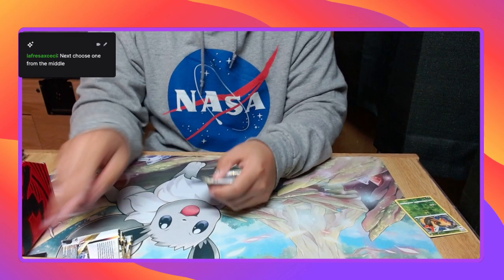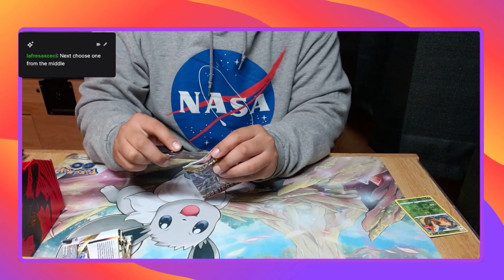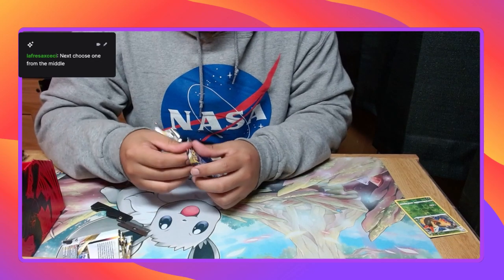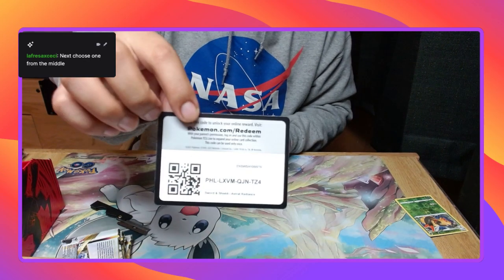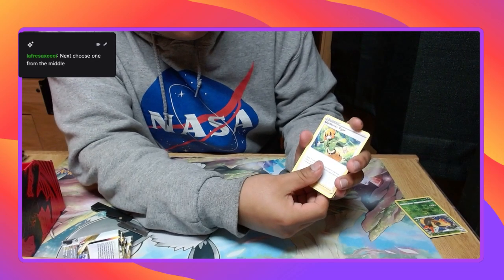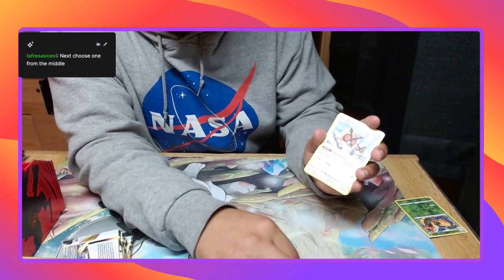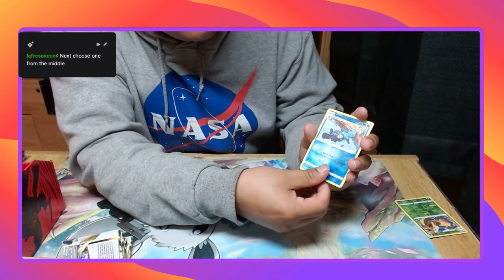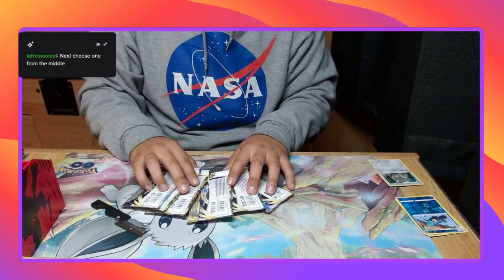Psychic Energy, Gardenia's Vigor, Temple, Oshawott, Hoothoot, Kricketot, Stantler, Qwilfish Reverse, Hail, D-Watt, Chillin. There's two middles — right or left.